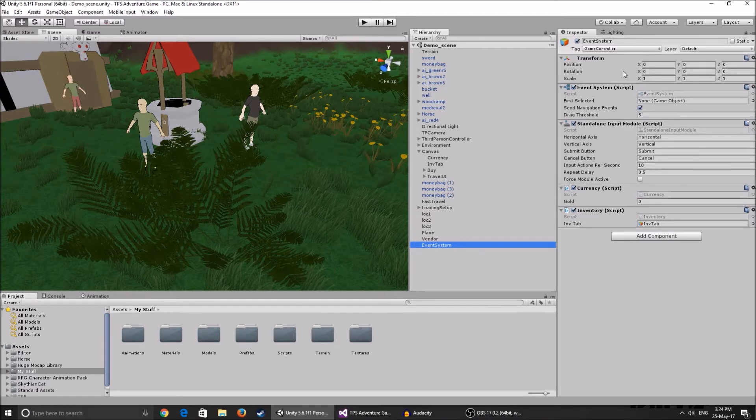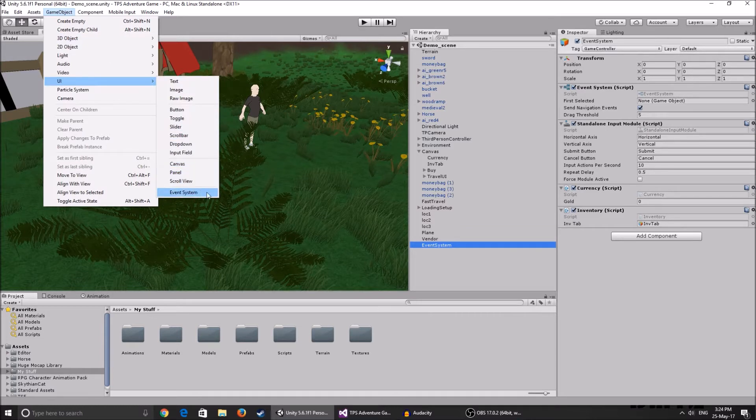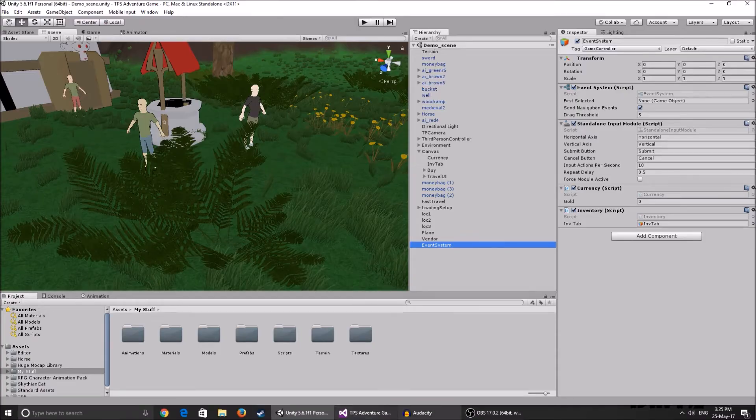The Event System tab has to have the Standalone Input Module and the Event System script, and it has to be tagged Game Controller. If you don't have this, go to Game Object > UI and create an Event System, then be sure to tag it Game Controller. You need this because the new UI won't work without an Event System in your scene.